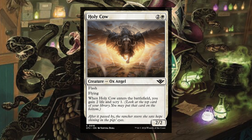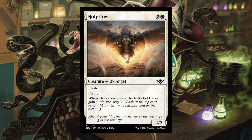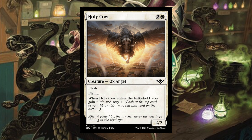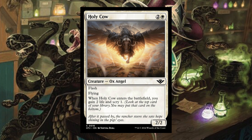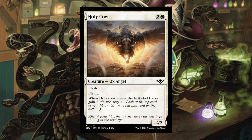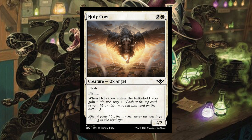Holy Cow — two and a white, Creature Ox Angel with flash and flying. When Holy Cow enters the battlefield, you gain two life and scry one. It's a 2/2 with a fun card name. Probably not one of the worst flash targets either — if you're playing decks that are popping things in and out over and over again, being able to gain life and scry is a pretty good effect.